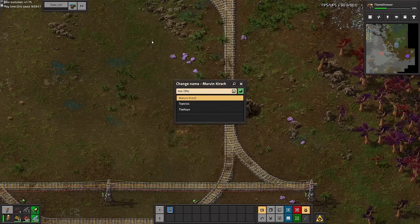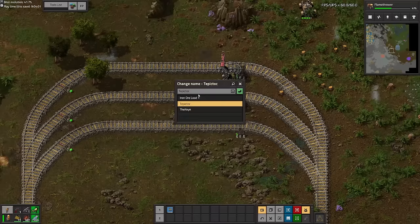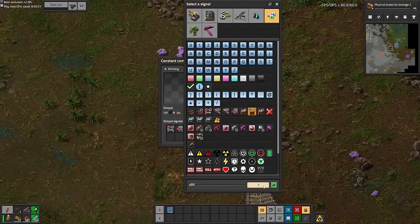A quick rundown: the trains go through a one-way line depositing the resources where they're needed. I'm using LTN so I could just set up requester and depot stations, as well as provider stations wherever I want, and just request the resources while depoting them all at the start of the one-way line, so the trains never back up.